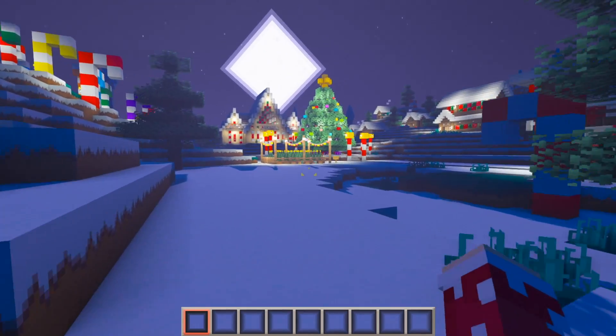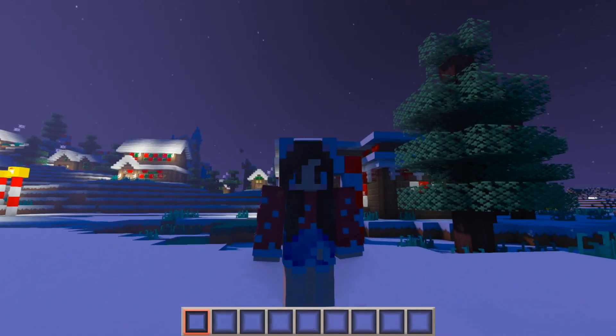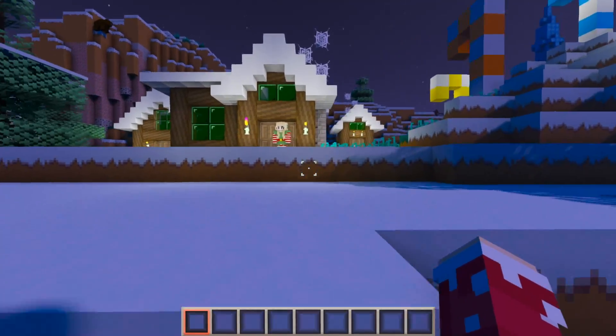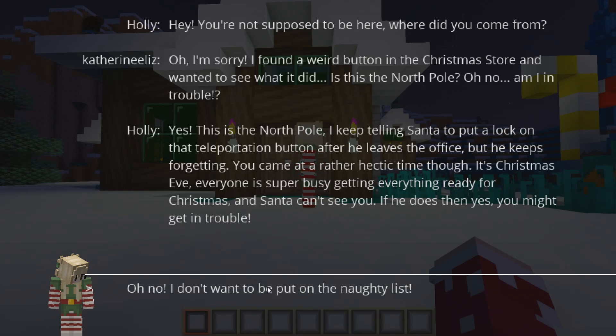I definitely don't think I was supposed to press that button. Wait — is this the North Pole? Did I somehow get teleported to the North Pole? There are Christmassy buildings, a giant Christmas tree... wait, who's this? 'Hey, you're not supposed to be here! Where did you come from?' Oh, I'm sorry, I found a weird button in the Christmas store. Is this the North Pole? Am I in trouble? 'Yes, this is the North Pole — I keep telling Santa to put a lock on that teleportation button after he leaves the office but he keeps forgetting. It's Christmas Eve and everyone is super busy — Santa can't see you or you might get in trouble!'